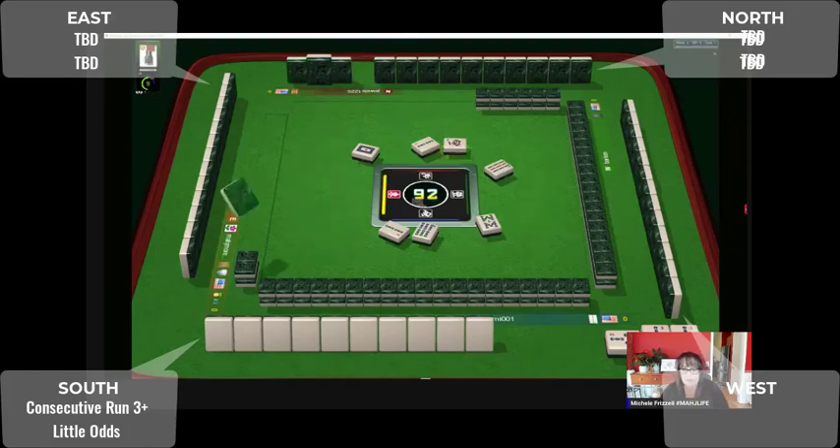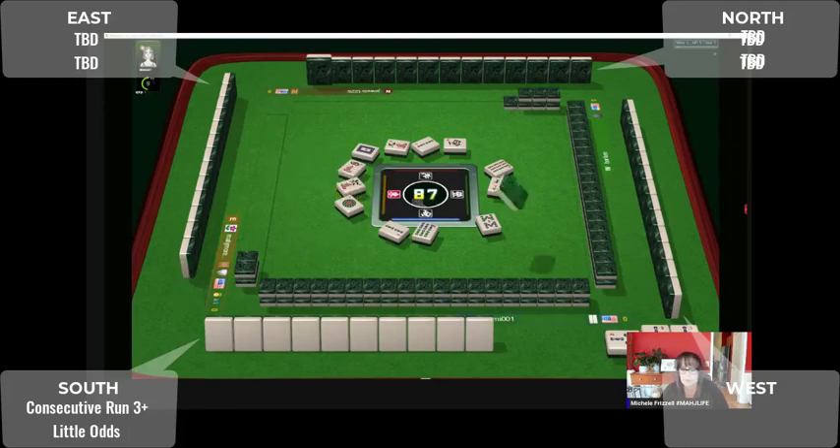Right now bams are the only suit out. Nine characters — anyone playing three-six-nine is going to be in a bit of pain right now. This player threw a one dot, so maybe they're not playing little odds. They could be playing a three-four, three-four consecutive run. There was no hesitation on the four crack, and six characters — no hesitation on the six either.